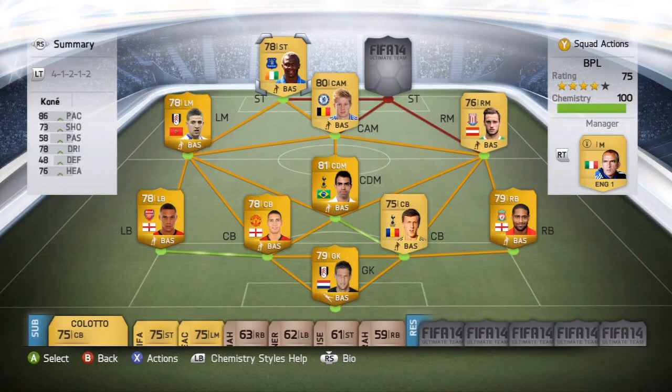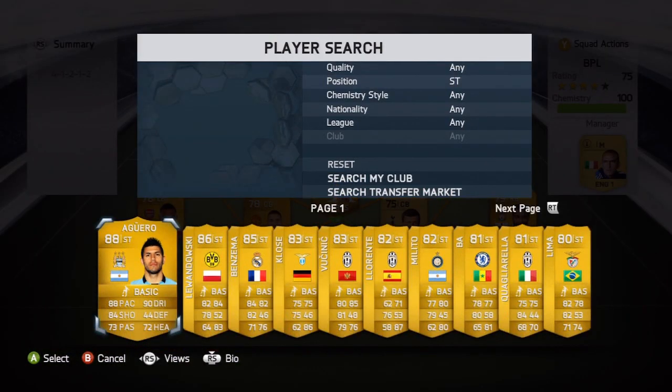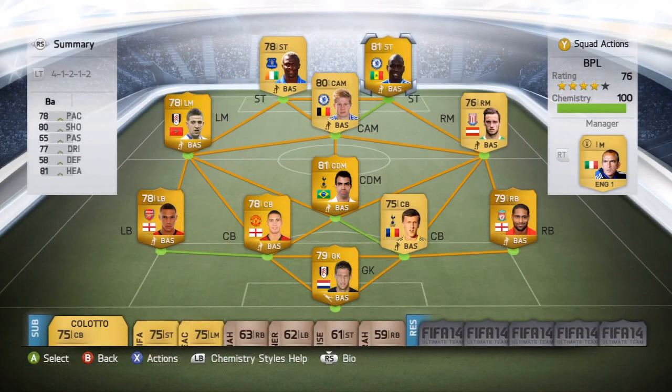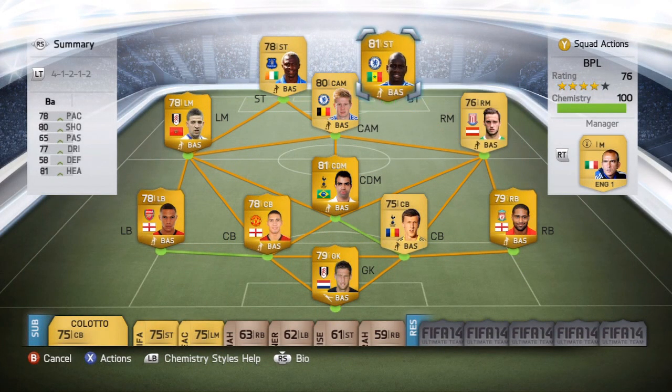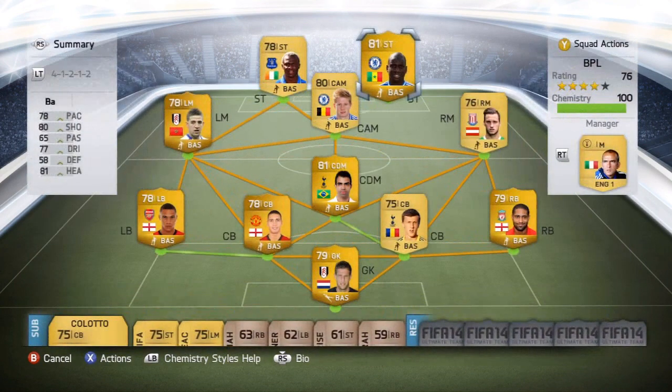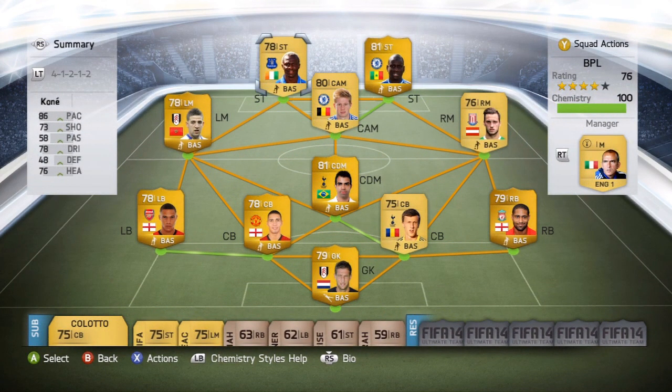Going on to the final player, it's going to be Demba Ba. I had Gufran in here at first but swapped him out for Demba Ba because he's got a good bit of strength, good pace and shooting, and plays for Chelsea — a better investment. Demba Ba has 78 pace, 80 shooting, 77 dribbling, 65 passing, and 81 heading. Scored six goals in five games, 3,800 coins, three-star skill moves, and three-star weak foot.